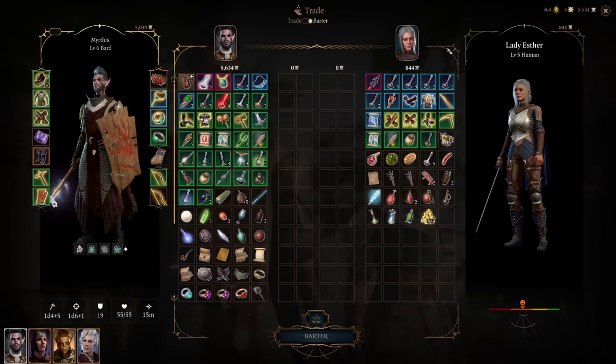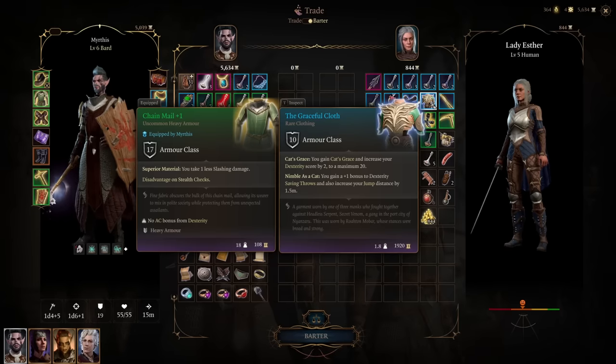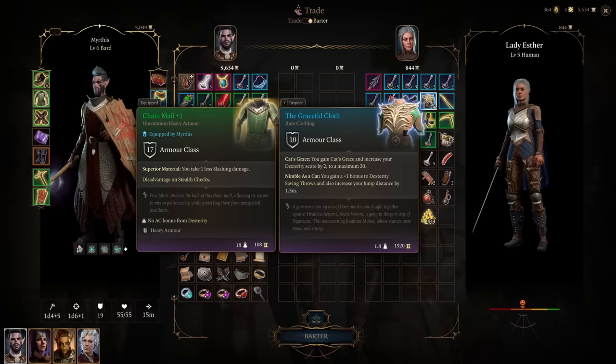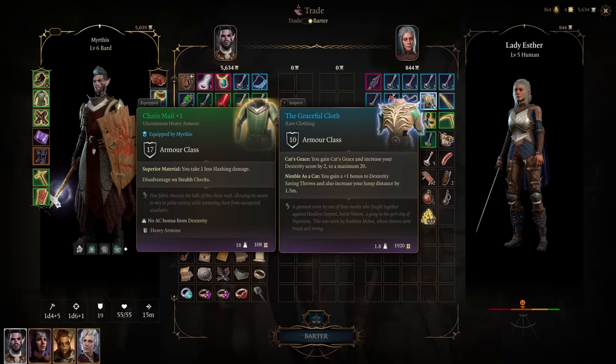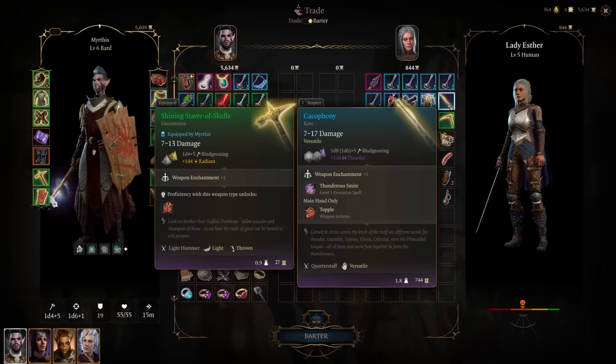The first NPC you'll probably encounter in the Mountain Pass is Lady Esther, who has some really good items. Today I want to highlight the Graceful Cloth. Because it doesn't count as armor, you can equip it on sorcerers, wizards, monks, and even barbarians like Karlach without impeding unarmored defense. It increases dexterity by 2, gives the Nimble as a Cat feature — plus one to dexterity saving throws and increased jump distance by 1.5 meters — and Cat's Grace, which gives advantage on dexterity checks, so opening chests and locks is much easier. Also buy the Periapt of Wound Closure: it maximizes hit points restored by healing spells and automatically revives you when you go down in combat. She also has two decent monk items — gloves and a staff — so grab those if you're playing a monk.